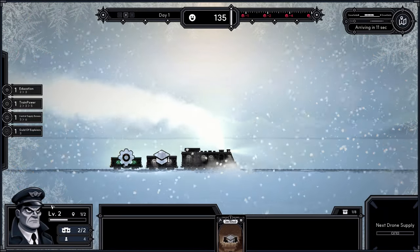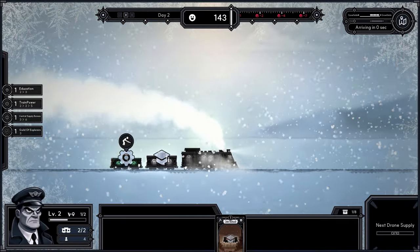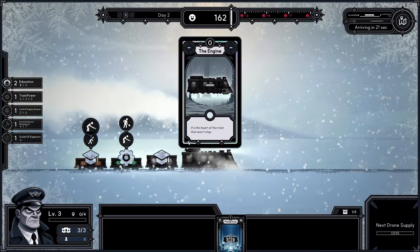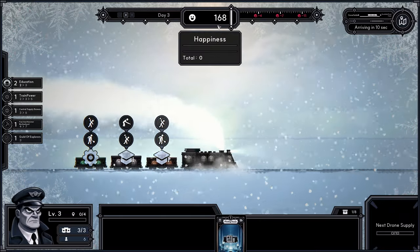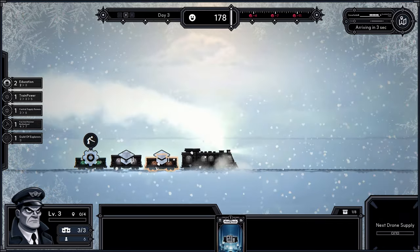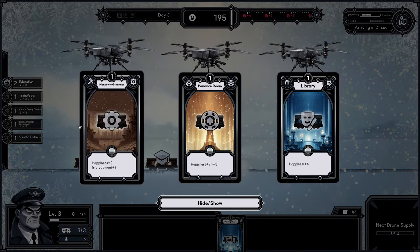In the bottom left corner you can see our level. You gain a level each time you visit one of these points of interest. Each time you level up you gain access to more train car slots, which allows you to make different combinations that work together and keep your happiness above zero. Because if you reach zero you will be overthrown and that's it — you're done. Each time we visit a larger point of interest we can get a larger or better card.